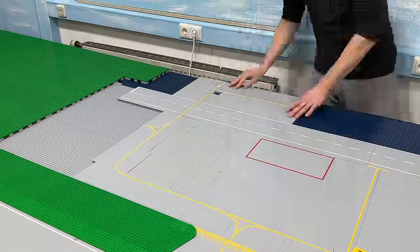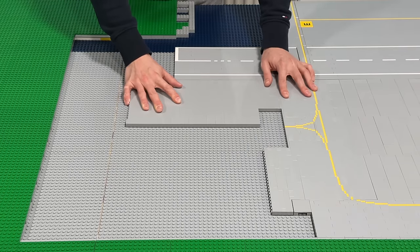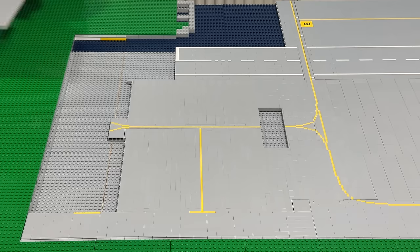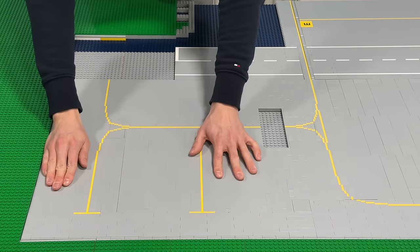This is what the current progress looks like and this section right there is the only spot that's still empty. What I've decided to add right here is a small corner for private planes, which means all the parking lots for the individual airplanes are going to be much smaller than the main ones around the terminal.